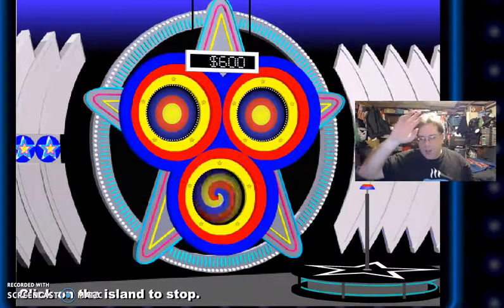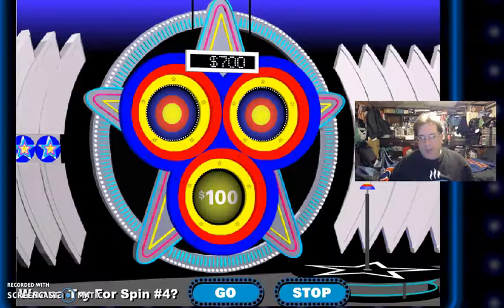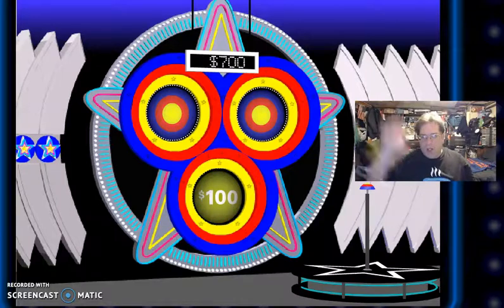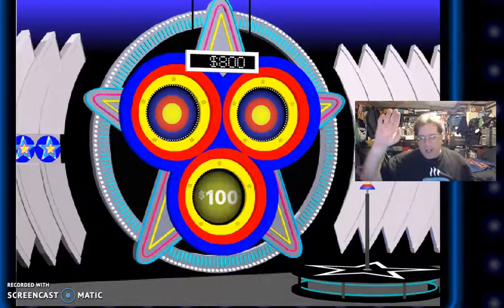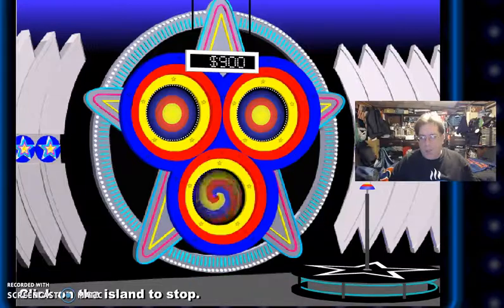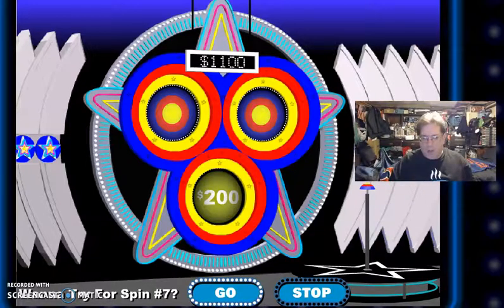Let's go for it — less than four minutes to go. $700. We're going. We got $800. We're going for spin number five. $900. 10-spin rule in effect. $1,100. I'm going for it — why not?